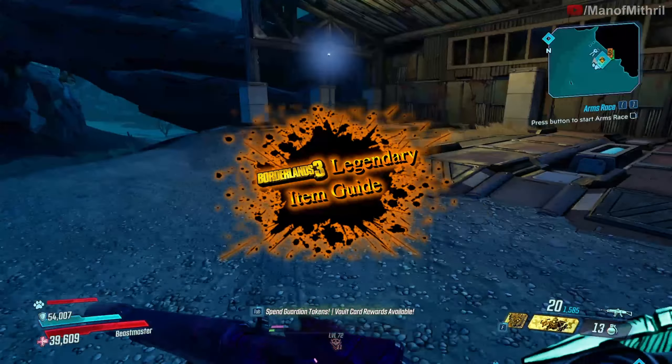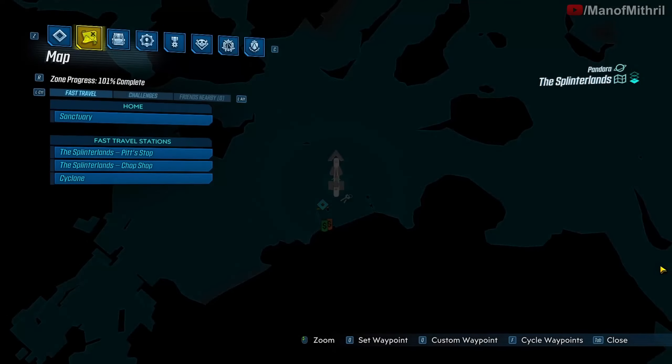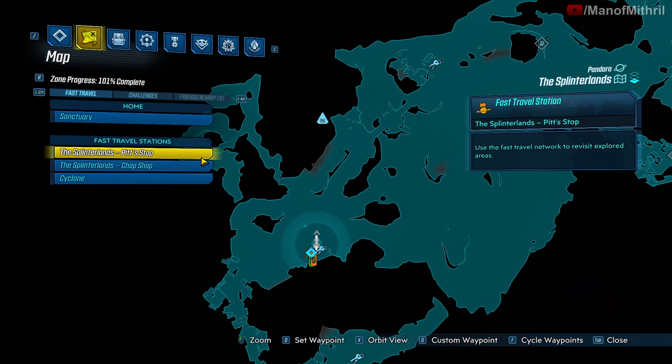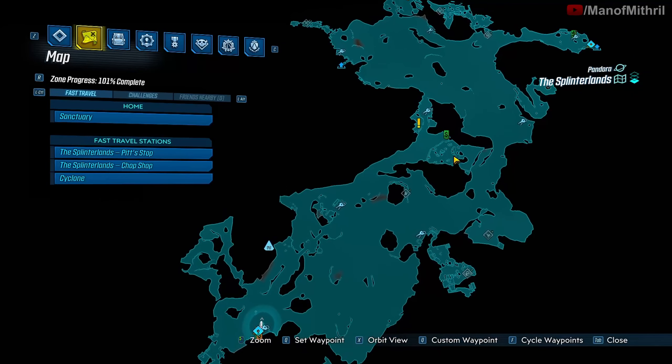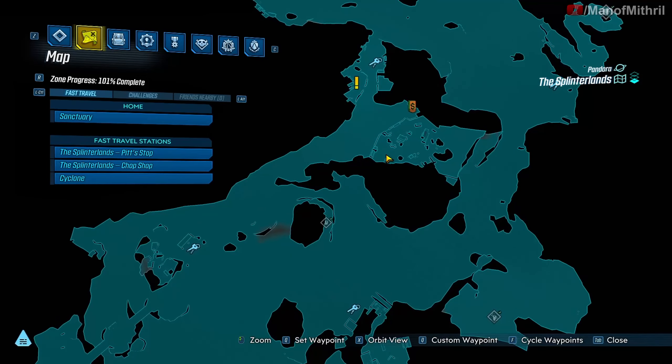All right guys, this is Mithril back with another Borderlands 3 item guide video. Today I'm here on Pandora at the Splinterlands. I spawned here at the Chop Chop, but you can spawn at the Pit Stop — it doesn't really matter because it's like halfway between both, and basically we need to go right here.